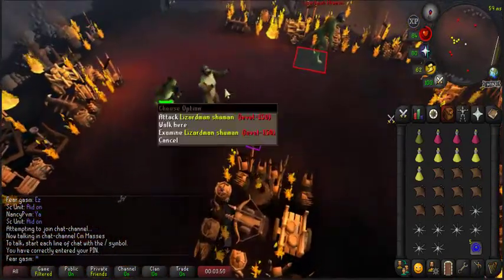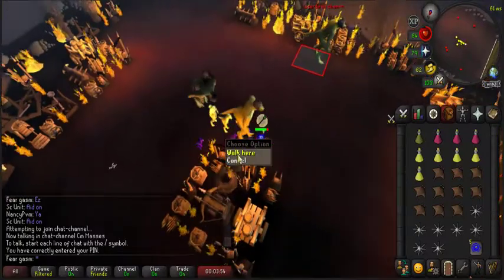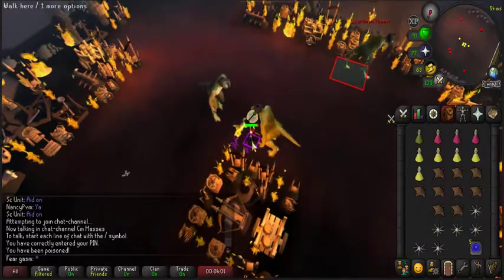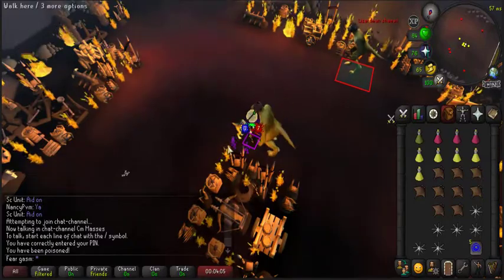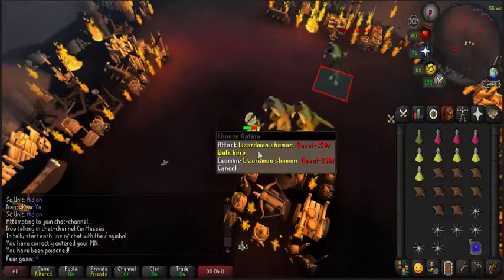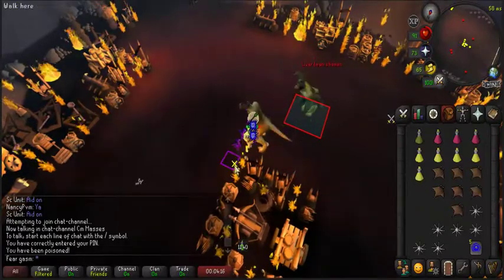You have these two lizards and the two shamans. You basically want to get these two shamans to jump on top of each other right here on this square. You want them stacked — not back to back, but on top of each other — for this to work 100% with no issues. This situation here is not okay, that's not what you want.